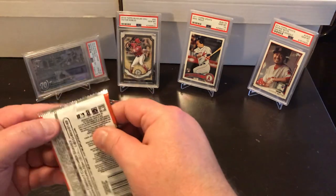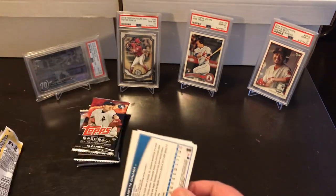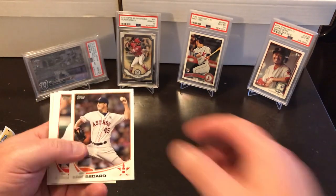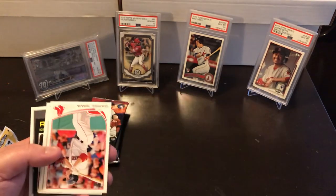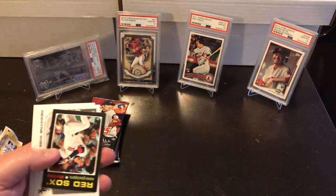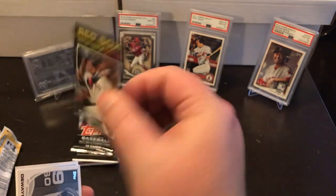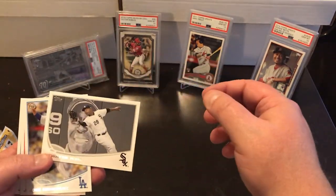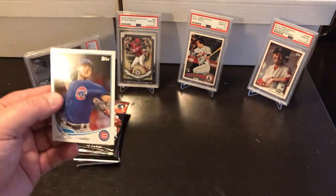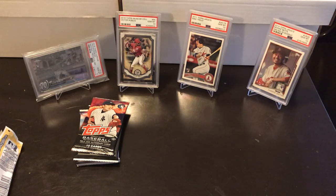2013 Topps Baseball Update. We're looking for an Arenado, a Yelich, a Puig, a Gregorius, or an Anthony Rendon. Eric Bedard, Jason Giambi, Ryan Kalish, Daniel Nava, Casper Wells. Little tiny mini card — Nomar Garciaparra. Mini Dwayne Wise. Ooh — rookie card Jose Dominguez, I'll take it. Jueichi Tazawa and Justin Graham — another rookie. Couple more rookies for the collection.